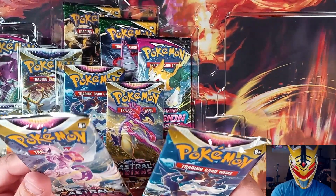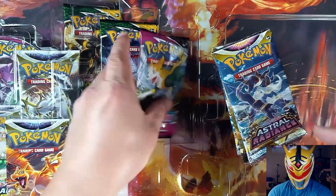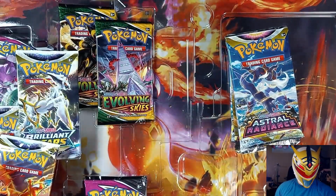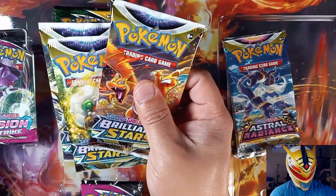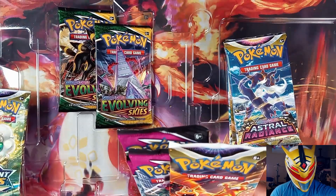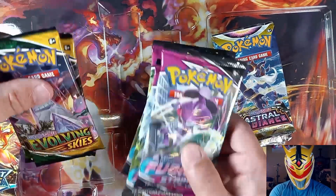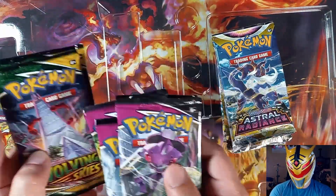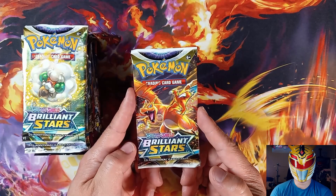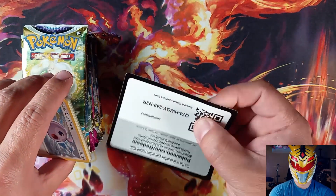Alright, 14 packs — we have Astral Radiance, Fusion Strike, and Evolving Skies, as well as Brilliant Stars. We have four packs of Fusion Strike and Evolving Skies. We'll save these two packs for last. Alright, let's get into it! Let's start off with the Brilliant Stars — let's see if we get some good hits.